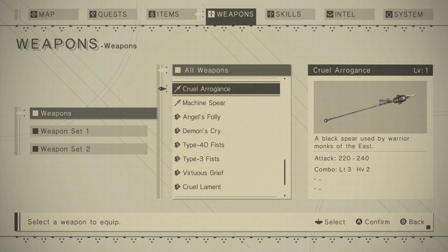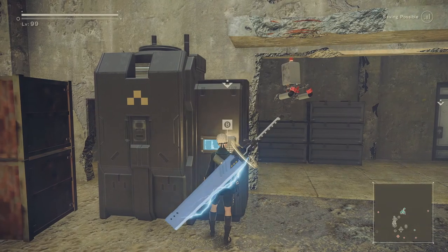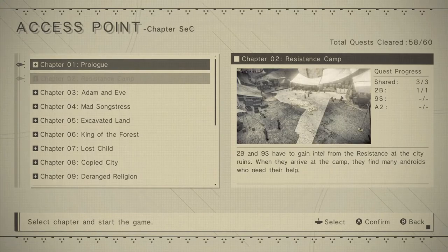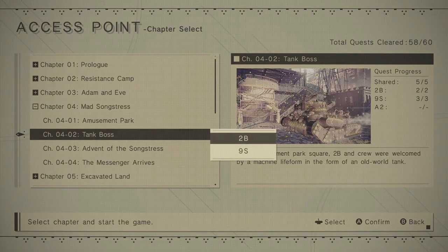It's best if you've beaten the game already through route C, so that's three times. Then you can have chapter select because you need that to bounce around. So let's go and do chapter select. The one you want to select is chapter 4, tank boss.